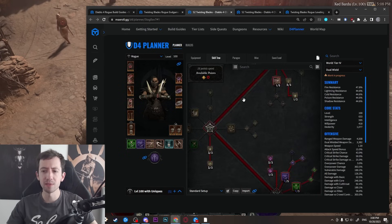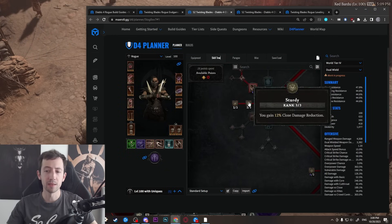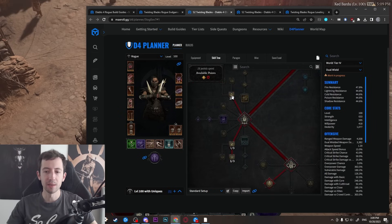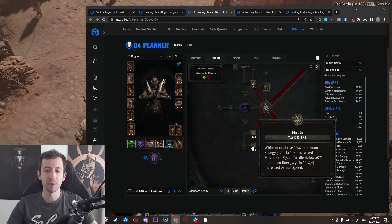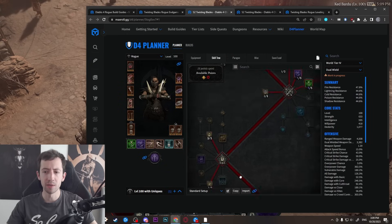Then we have a bunch of passives: typical damage passives like Weapon Mastery, Exploit, and Malice. There's also Siphoning and Sturdy. Down here we also have Innovation for a bit of energy recovery, and Haste for extra movement speed and attack speed. These are just overall useful passives included in the build.